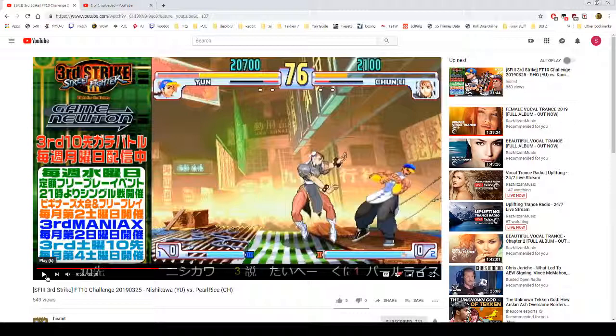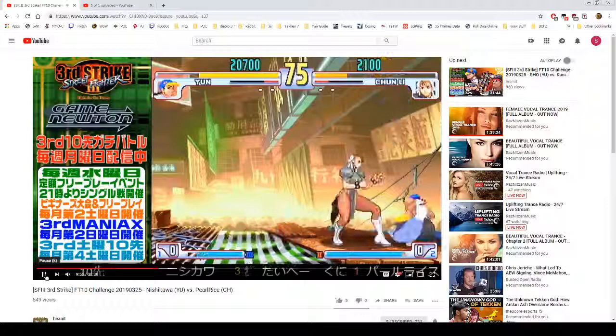He opted for super jump with jump medium kick instead of regular jump. If he had used a regular jump it would have worked, or at least given her the opportunity to possibly parry. But because he went over her he got hit, and now he's one hit away from being supered.